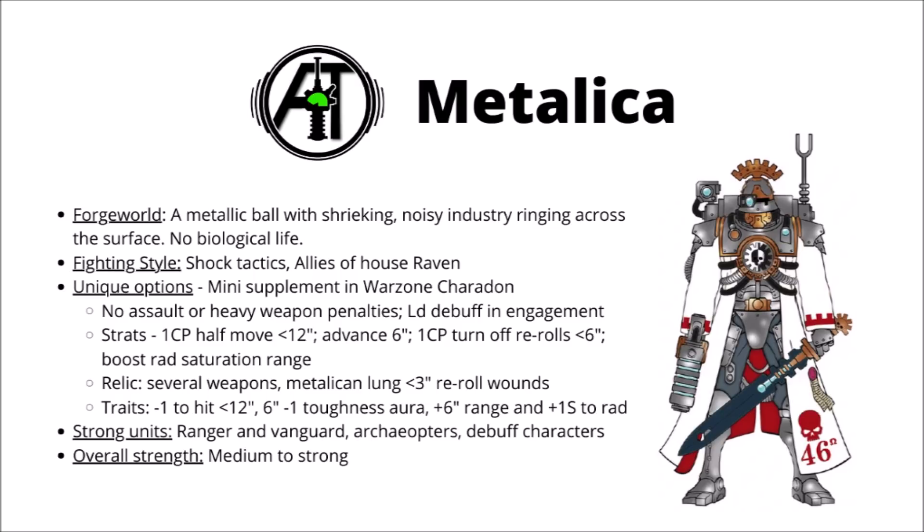Due to this, Metallica have perhaps the most extensive options of any of the Admech Forge Worlds, with a whole ton of stratagems, relics, and traits in their many supplements. Their core Forge World dogma means that they don't have any penalty to hit — either from moving and firing heavy weapons with infantry, or advancing and shooting with assault weapons. Both halves are pretty relevant right now: the assault weapons on anything Cognis-mounted on vehicles, or their Rangers being able to move and fire for full effect. They also grant a small leadership debuff whenever they're within engagement range — the enemy squad always counts as less than half strength, so they'll be failing combat attrition on a 1 or 2. To be honest though, I'm not really sure that's the biggest deal.